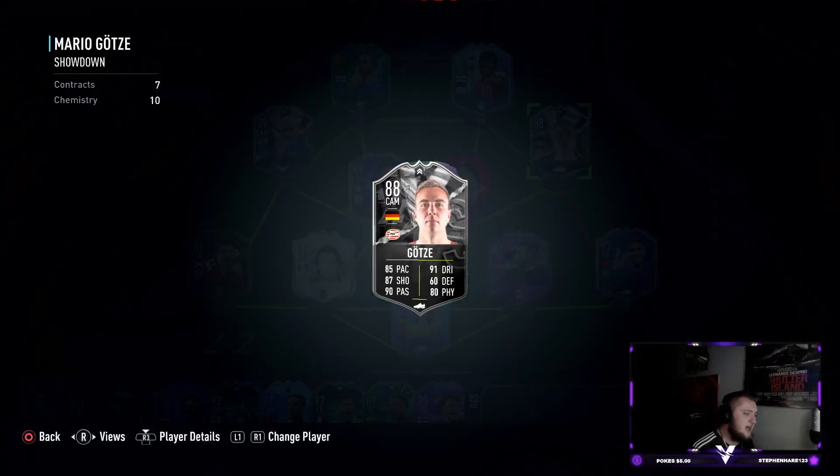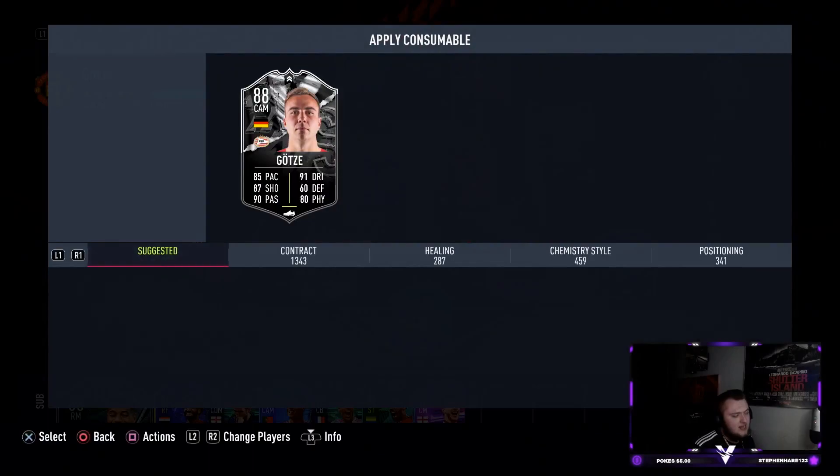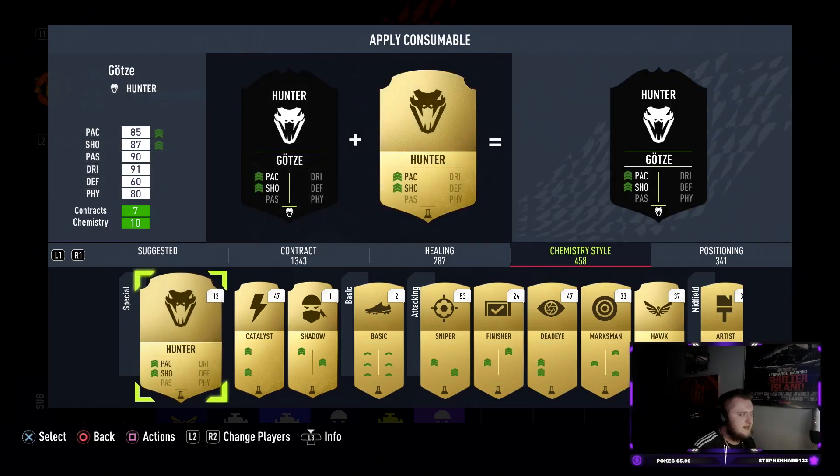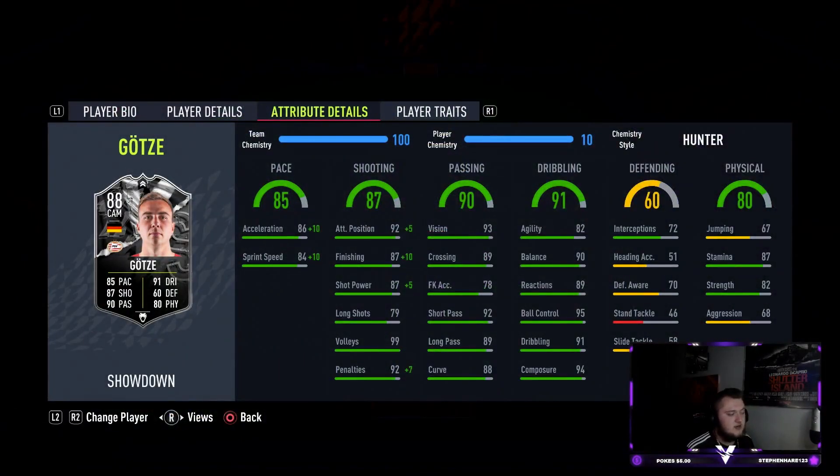In terms of chemistry style, his pace is a bit low so I'm thinking straight away a Hunter. His agility is also a bit low, but I think you just have to deal with that because you really need that pace boost. Applying the Hunter gives him plus 10 on pace, taking it up to 95, 97 attack positioning, 97 finishing, 92 shot power, and 99 penalties. It's not really the boost you usually want to go for, but Hunter on this card I think is the best option — his stats are really insane everywhere else.